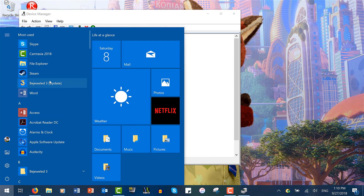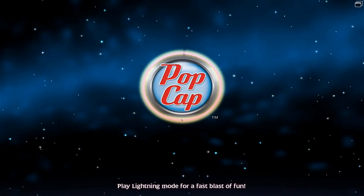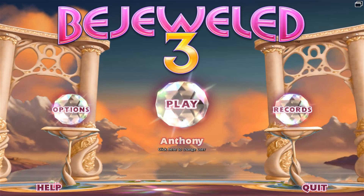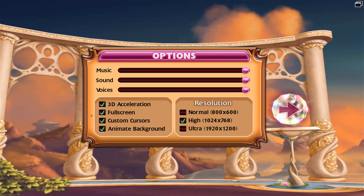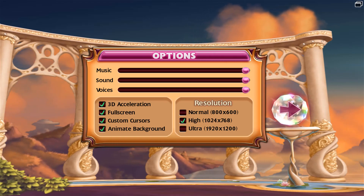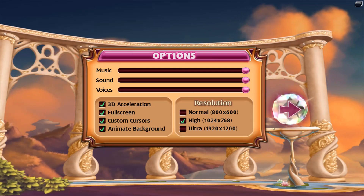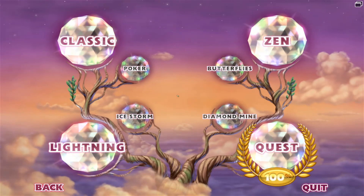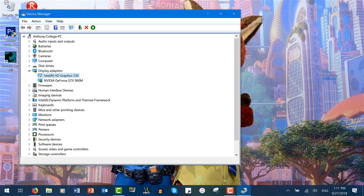If all goes well, you should see the lovely Bejeweled screen — and how about that, Bejeweled works with 3D acceleration enabled! As you can see on this display right here: 3D acceleration, high graphics. I would do ultra but that slows my game down a bit, but yeah, that's basically all there is to it. That's really the only thing you need from this tutorial — just proof that by doing that simple trick you can get Bejeweled 3 to work. Thank you for watching and I'll see you in the next video.